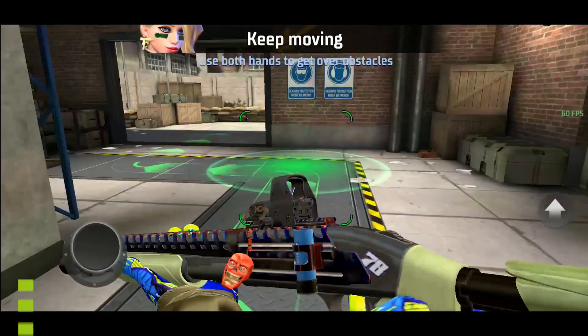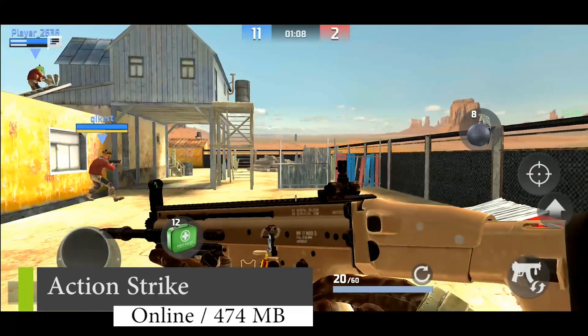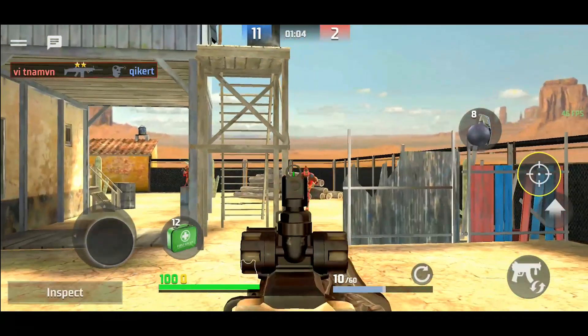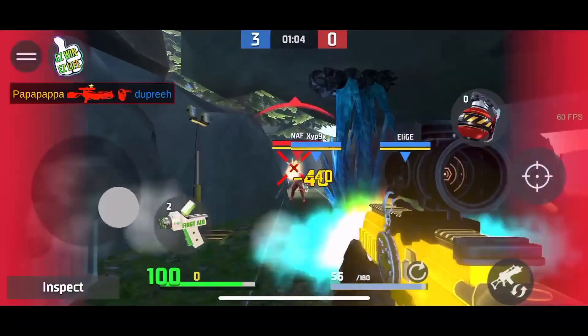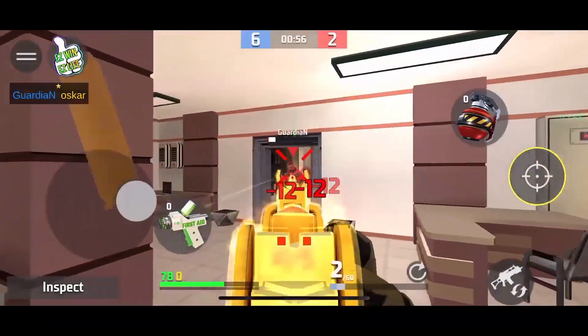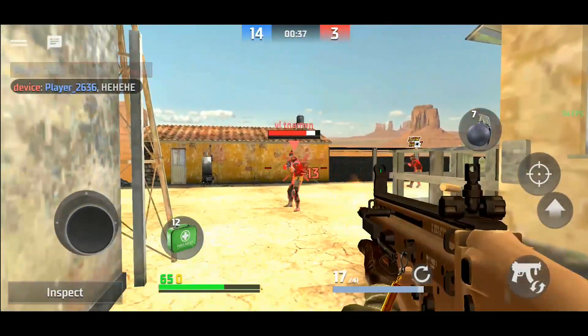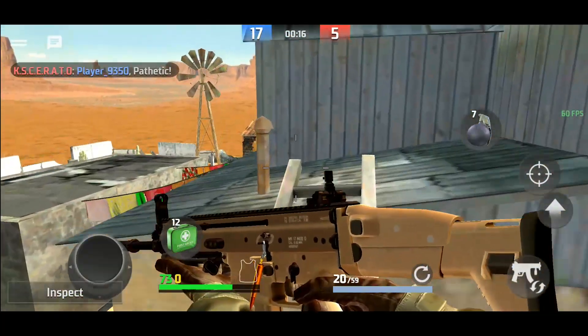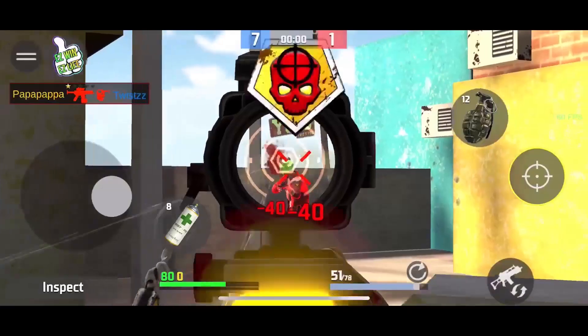Moving on to number three, it's Action Strike. This is a 3D online first-person shooter game for mobile devices. Quick reflexes and tactical skills are necessary to become a successful player in this dynamic game. Control your character and destroy enemies with the help of your allies. The game has simple controls and a huge variety of weapons and maps — easy to learn, hard to master.